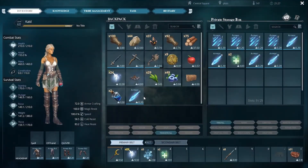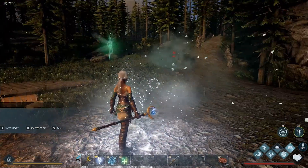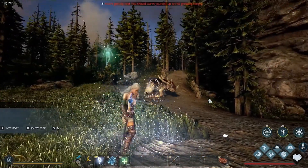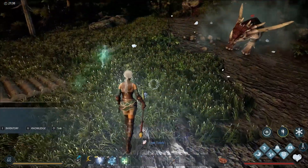At Water Magic Rank 4, you'll unlock Frostbolt 2. This is a more powerful version of Frostbolt 1. Its cast range and effects are identical to Frostbolt 1, but it's more expensive to craft and will do more damage.